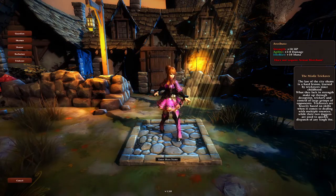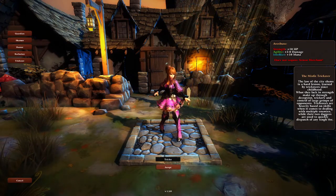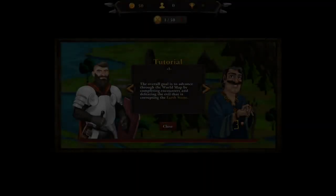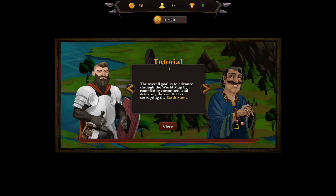The Trickster looks fun - I like her. I'm going to be the Trickster. She doesn't require armor merchant. I like her design. You can't really customize your character, but the overall goal is to advance on the world map by completing encounters and defeating the evil that is corrupting the Earth Stone. We don't want any evil in the house.